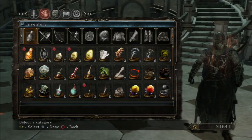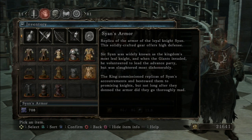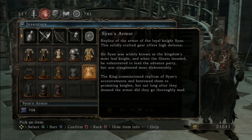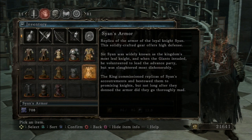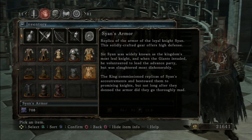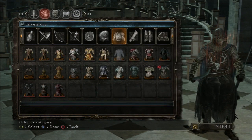Anyway, what was it we got? The Syan's armor. 'Replica of the armor of the loyal knight Syan. This solidly crafted gear offers high defense. Sir Syan was widely known as the kingdom's most loyal knight, and when the giants invaded he volunteered to lead the advance party, but was slaughtered most dishonorably. The king commissioned replicas of Syan's armor and bestowed them to promising knights, but not long after they donned the armor, did they go thoroughly mad.' Wow, that's crazy.